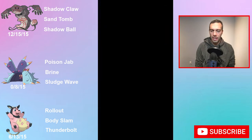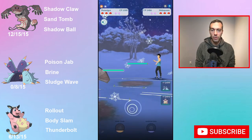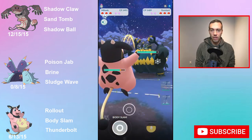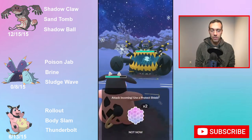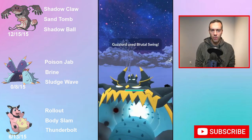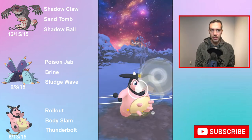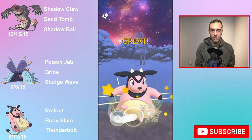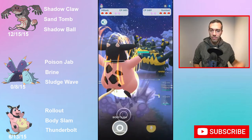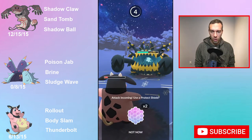Nidoqueen has fallen right off the earth because two things happened. One, Charm got nerfed, so there won't be as many Charmers, and its Poison Jab got nerfed. It dropped about 100 in the rankings. Its main thing was being able to two-shield everything and just Poison Jab and Poison Fang its way to the end. But it can't do that anymore, so it dropped significantly.